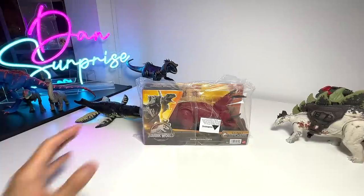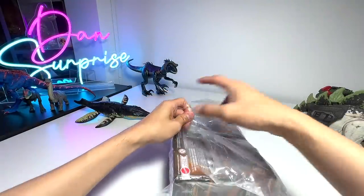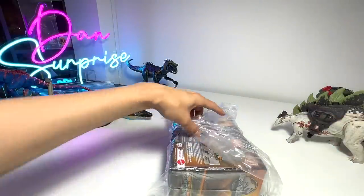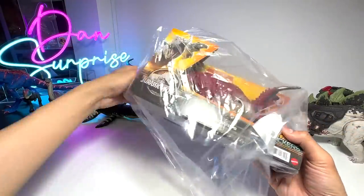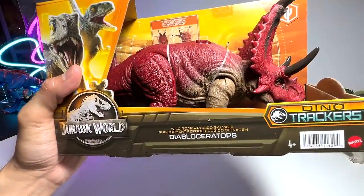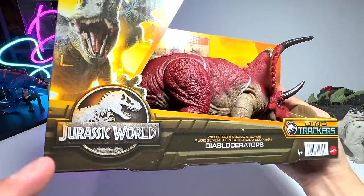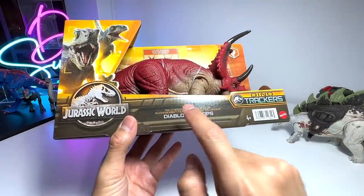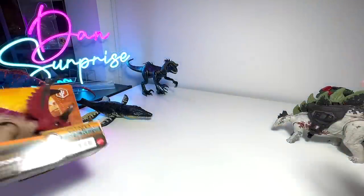Let's take a look at the latest Wild Roar Diablo Ceratops and open this package up. I think we need a pair of scissors to cut this tape loose. I'm super excited because I've been waiting for this figure for the longest time. Wow, it's looking pretty awesome! The Jurassic World logo is right here - it doesn't have the Jurassic World Dominion logo, it has Blue and Beta. Dino Trackers Wild Roar Diablo Ceratops - the very first Diablo Ceratops in the entire Jurassic Park line.